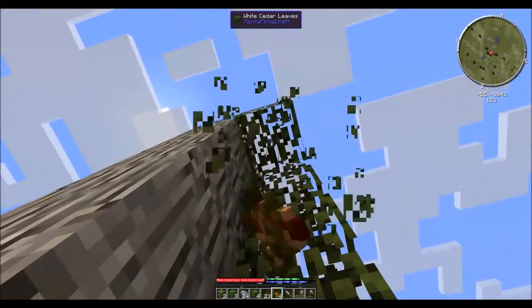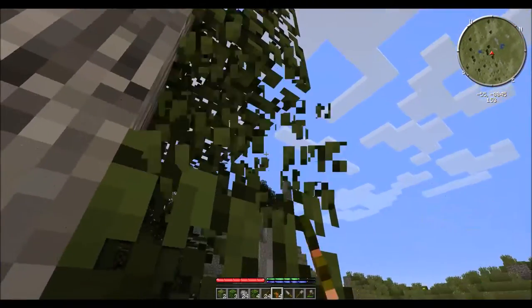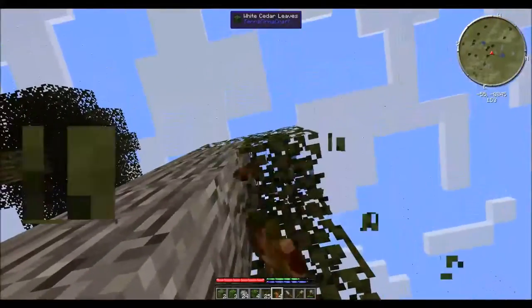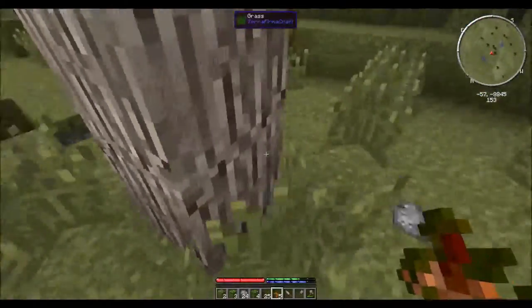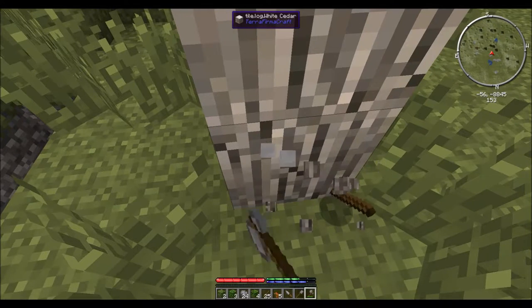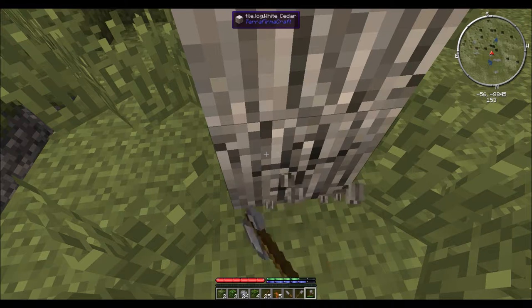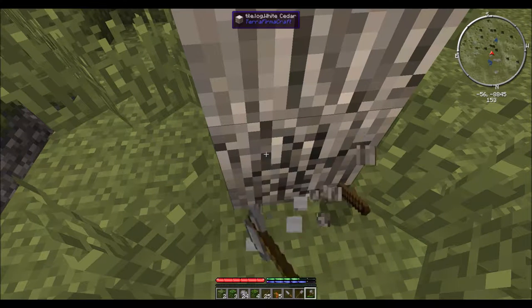A lot of game mechanics, especially in the early game, are changed in Terra Firma Craft. The other thing we have to watch out for that you wouldn't in vanilla Minecraft are cave-ins. Many more blocks in Terra Firma Craft are affected by gravity than in vanilla.